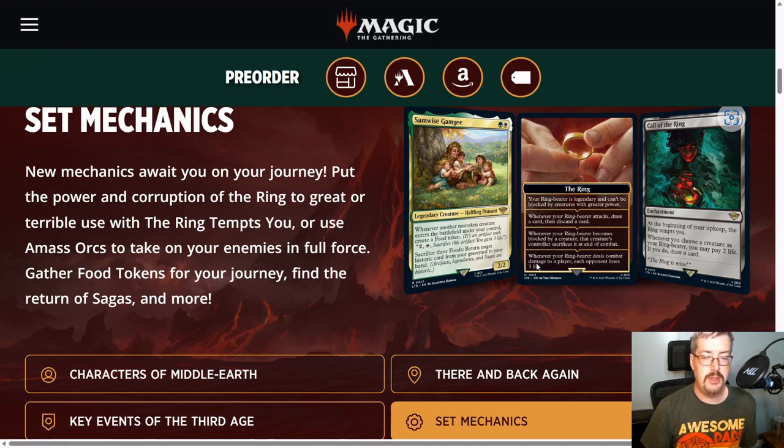And chapter four: whenever the ring bearer deals combat damage to a player, each opponent loses three life. It's hard to block the ring bearer anyway, so it's like you've given it three additional power for the purpose of killing the opponent. It's hard to block, things that block it get sacrificed, and now the opponent loses an additional three life if it gets through. Overall, the ring tempts you mechanic is subtle but it's good — it's powerful. It turns on a lot of synergies in the set and is a nice thing to have access to no matter what deck you're playing.